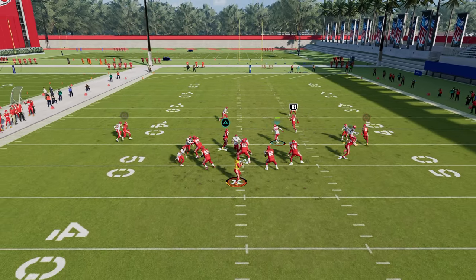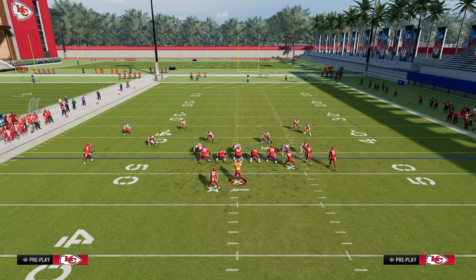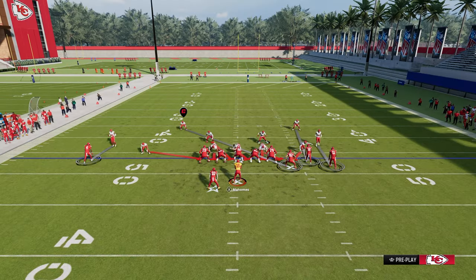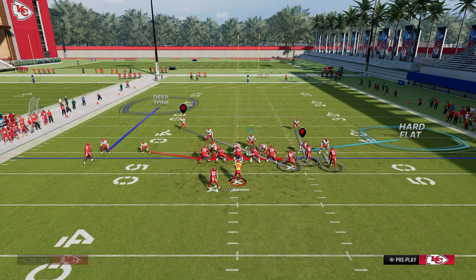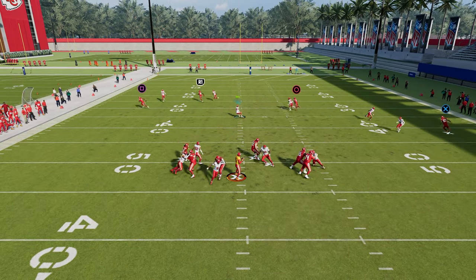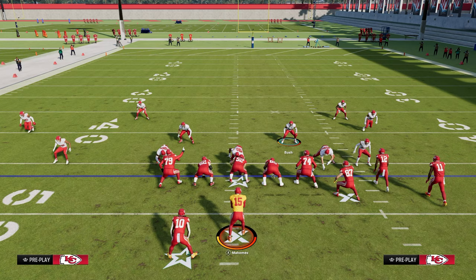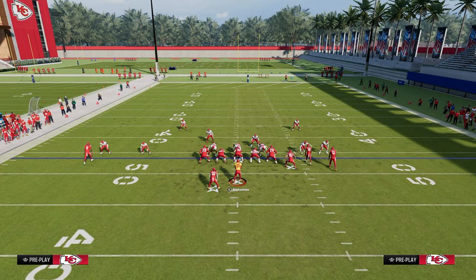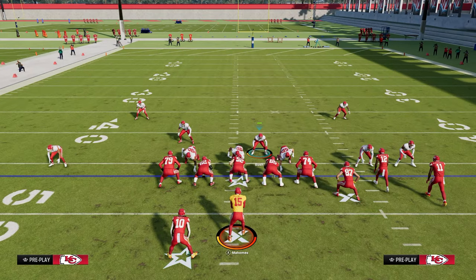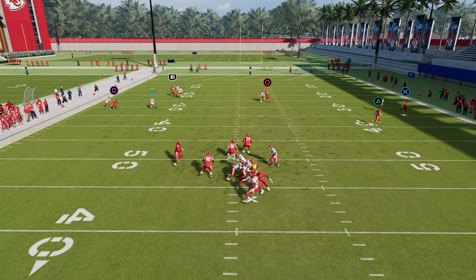This is the best five-man blitz in the game — it's going to come right up the A-gap pretty much every single time. What makes Spinner really underrated is your safeties are at the perfect depth: not too far back but not too close, which makes it great for pass coverage. If they block the running back, that's probably the best way to pick up the A-gap splits, but this defense screams a lot even if they do that. You can drag your user out of the way and still get really nice pressure.